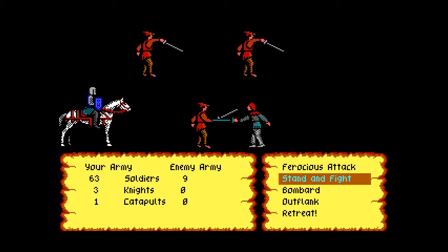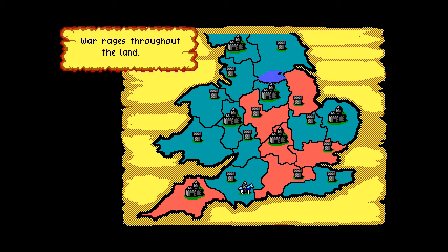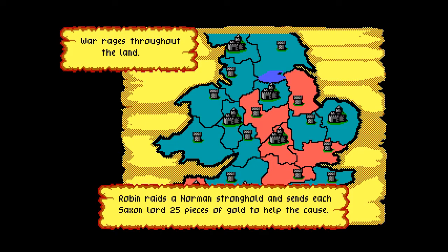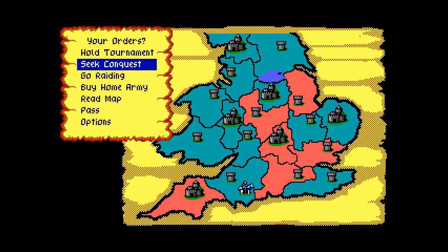Should be over pretty soon. And because I have knights, I could have used the outflank strategy — outflank is if you have knights, they do more damage. There was an event where Robin sent all the good guys 25 gold. Not that I needed it, but it was nice to have.